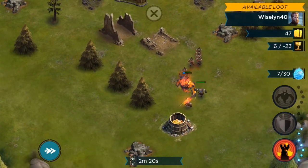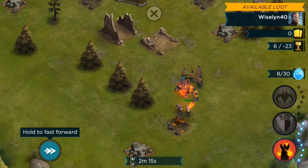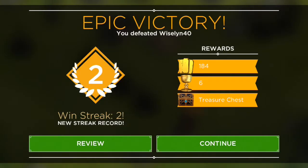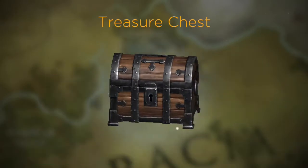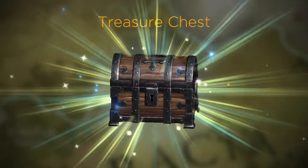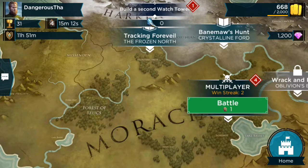Troops are now running towards the gold storage, which I believe will be the last building of this base. A really cool function I just found: you can fast forward the battle, which is awesome — especially if you know you have it in the pocket, you just press fast forward and you're done. Now let's open the treasure chest and see what's inside.